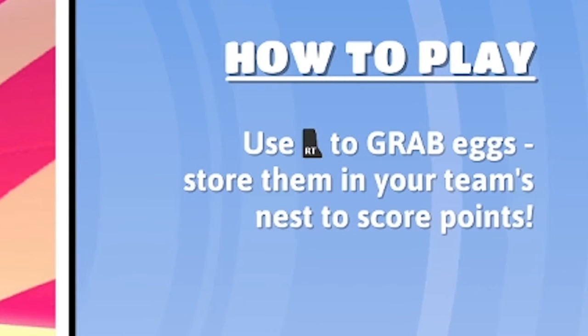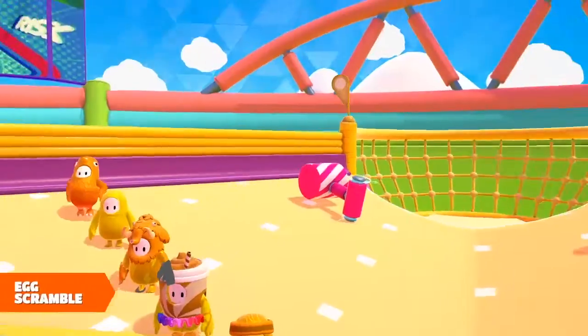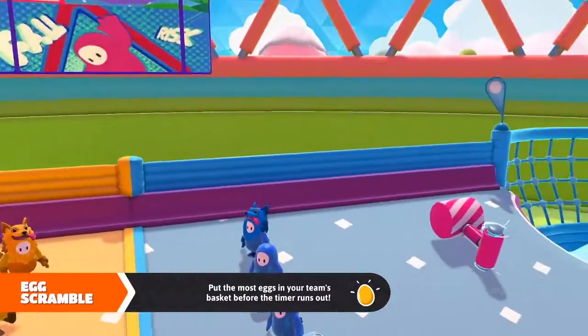What you have to do is grab eggs and store them in your team's nest to score points. You'll also be competing against two other teams — three different colors: blue, red, and yellow.